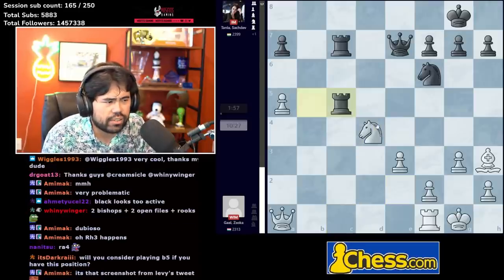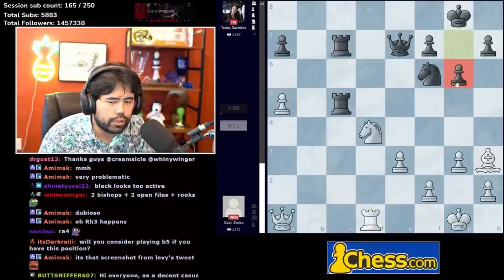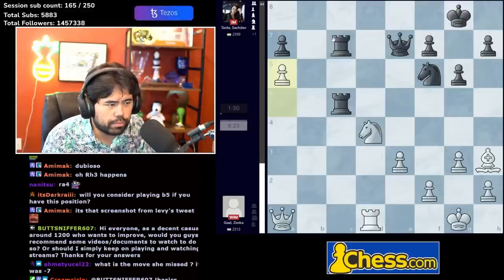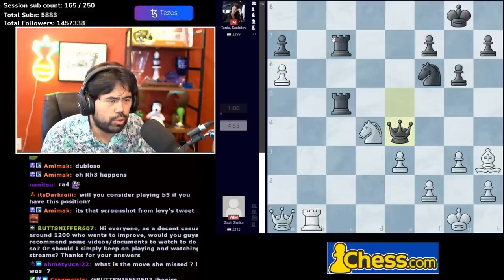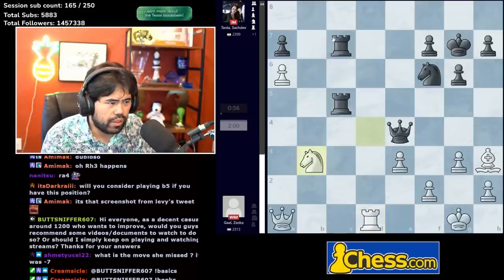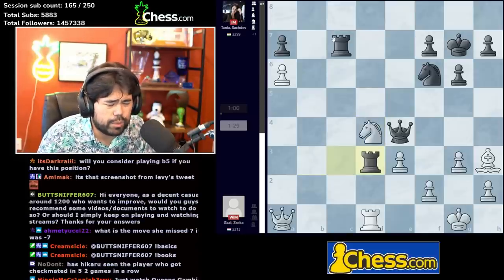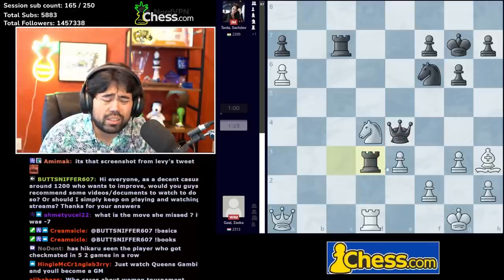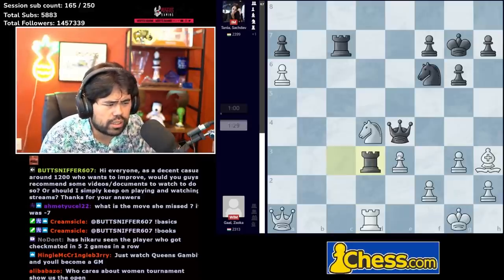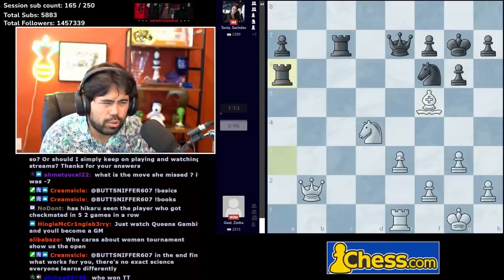Bishop d4, rook b5, e3 trying to protect the central pawn structure. Bishop e5 is played — getting rid of the one active piece so there's no longer a shield. Knight e2, takes, takes, rook to c5 stacking on the c-file. Rook d1, g6 — another very good move stopping knight f5 and creating a lift for the king. Black now has a great position. Some maneuvering follows and it feels like this has been a little bit misplayed by Tanya — black is still quite a bit better but not winning on the spot the way it should have been.